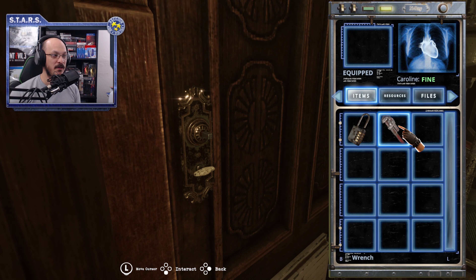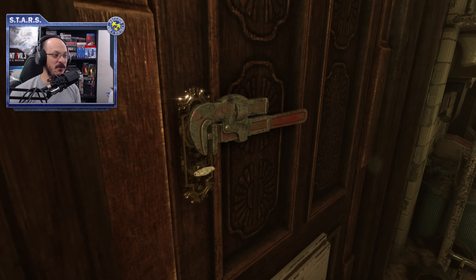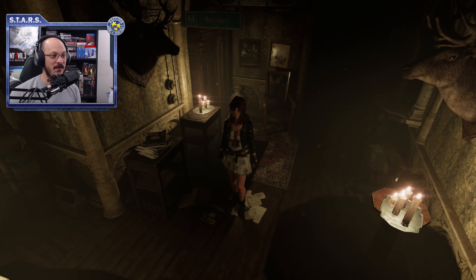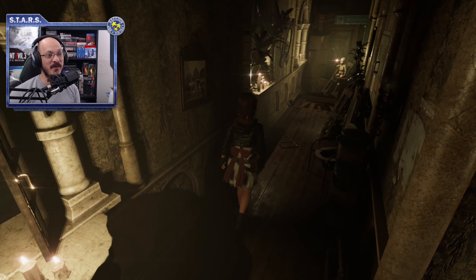We go over here to the door using the wrench and that'll open the door, giving you your first achievement — escaping the room. That's how you guys escape the first room.